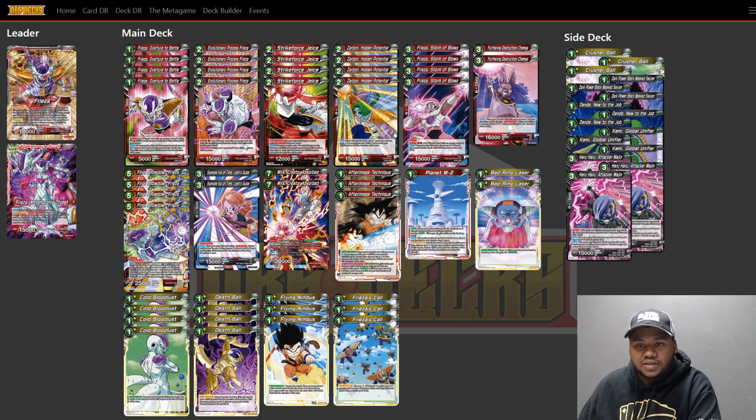Frieza Call can fetch the one drop or the two drop, so if you don't have the one drop in hand you can skip it and go straight to the two drop. It's essentially another copy of the one drop, and since it's yellow you can use it as a pitch target or charge for energy. It makes the deck very consistent — you really want to get your five drop out on turn three, and this helps with that consistency.